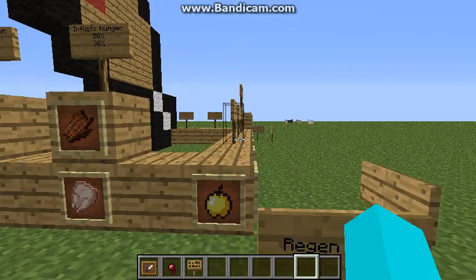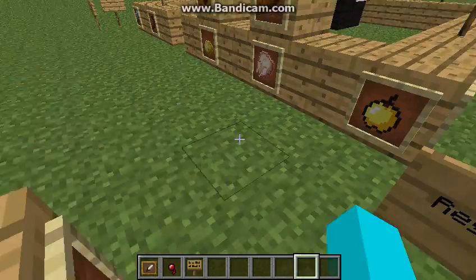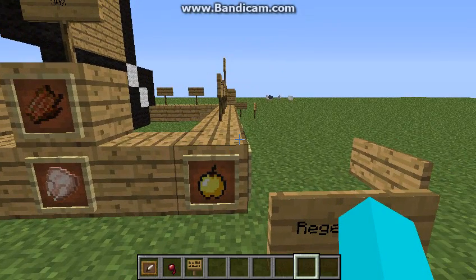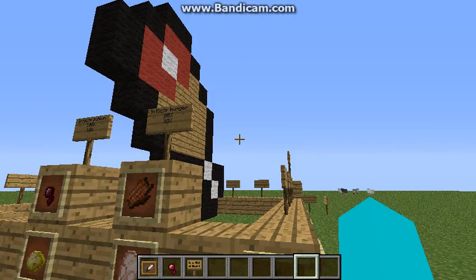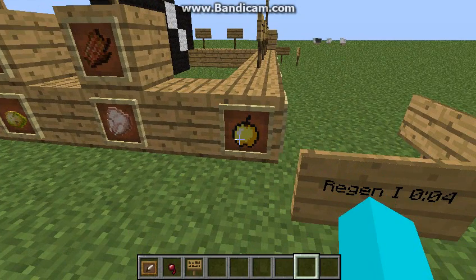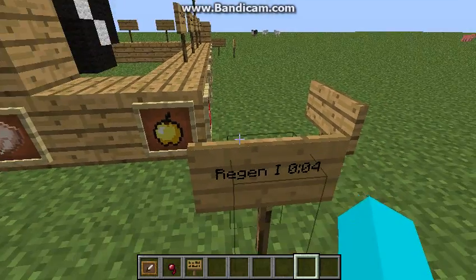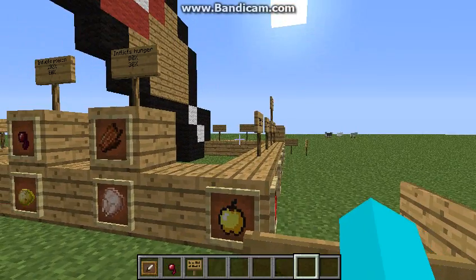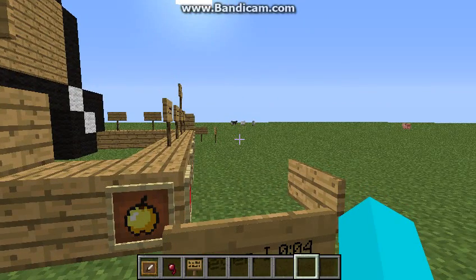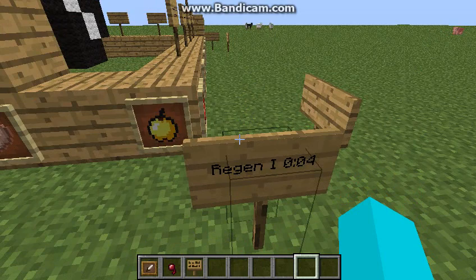Regeneration 1, and then they were changed in 1.8. I believe they restored 10 points of hunger. By the way, one little drumstick is 2 points of hunger and one half of it is 1 point. I think it was 1.9 when it was changed so it only restored 4 points rather than 10. Now they take 8 gold nuggets and 1 apple — I told you how to craft them in the previous video. They give you regeneration 1 for 4 seconds.